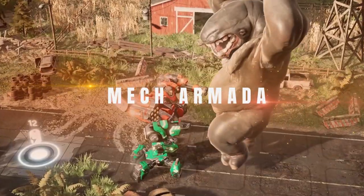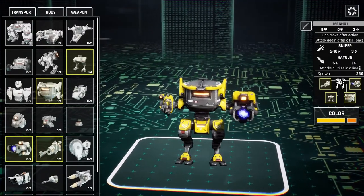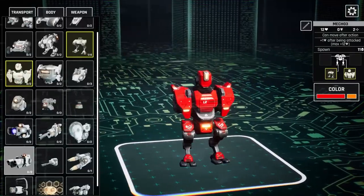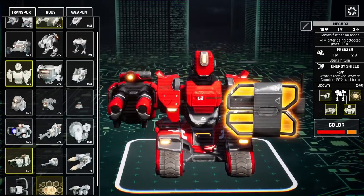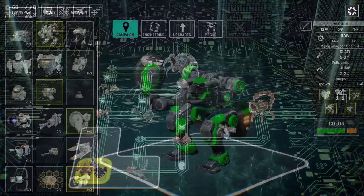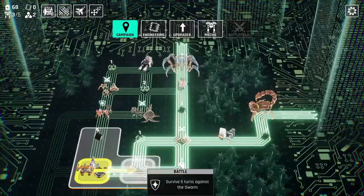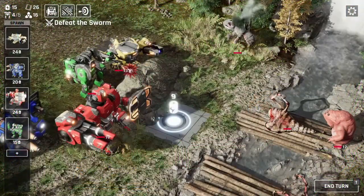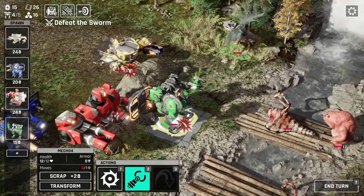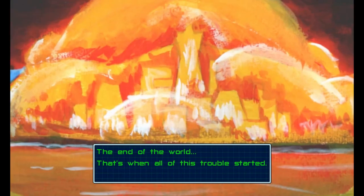Mech Armada is a roguelite with tactical combat that allows players to assemble mechs of all kinds by mixing unlocked parts after each run. The game's winning idea is to give players the freedom to create increasingly powerful mechs by unlocking new parts every time they fail. Players are challenged to face a variety of monsters, which will likely result in defeat numerous times. However, with each game over, players unlock new parts that can be used to create even stronger mechs for the next attempt. With its emphasis on customization and progression, Mech Armada is a thrilling and engaging game available on PC via Steam, Nintendo Switch, PlayStation and Xbox.